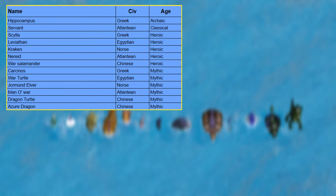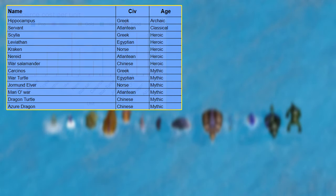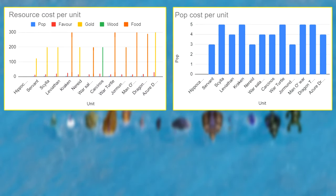The Water Myth units range from the Hippocampus to the Azure Dragon. The resource cost per unit is on screen now. Keep in mind that resources like food are pretty much infinite, while resources like gold and wood can run out on certain maps. The population cost per unit is important — the lower the population cost, the more you can spam them or use them alongside your other army units.